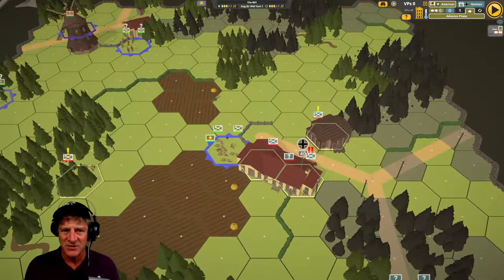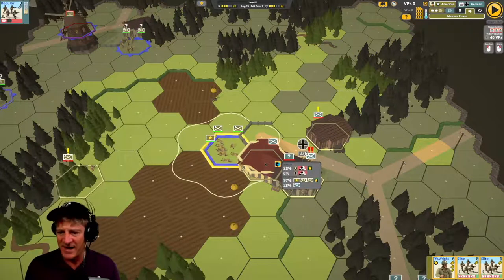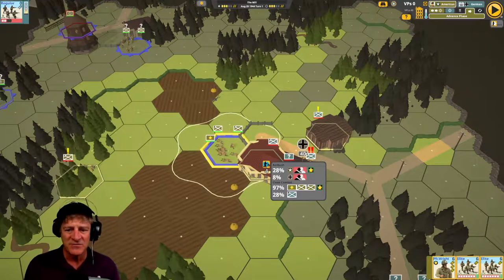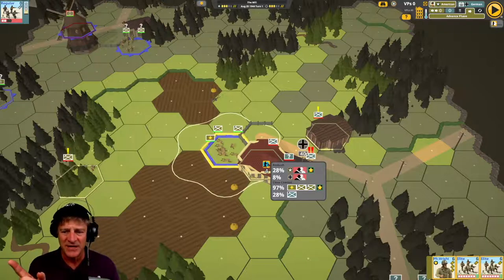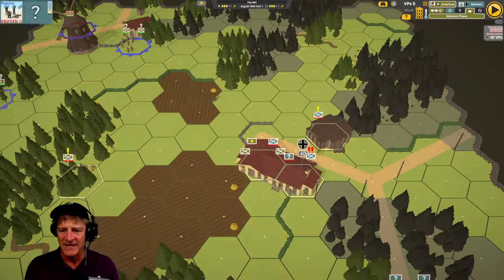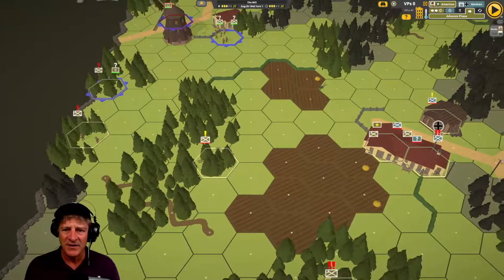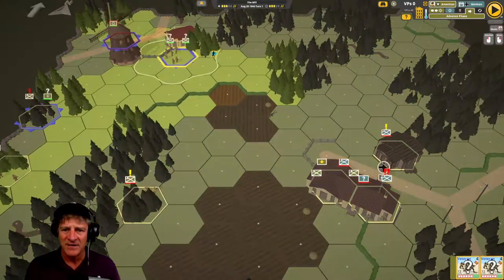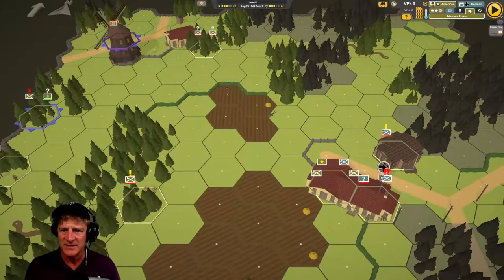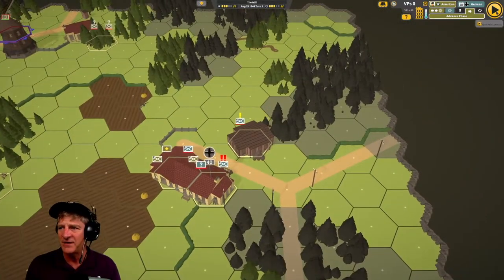Now it comes to the advance phase — this is where we kick butt. We're going to have our private advance in here. It shows us results: 28% chance we ambush them, 8% they ambush us, and a 98% chance that we get a good result in close combat. We advance in and can have other things advance-move too. Let's have them advance to get cover in the woods. Then the combat gets resolved as we click the result — you move everybody in the advance phase and the melee combat gets executed.